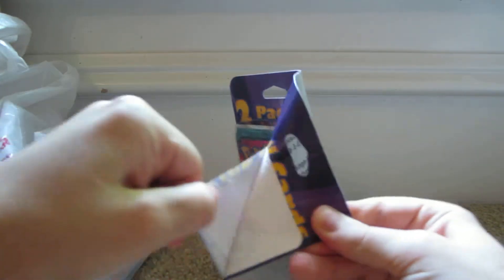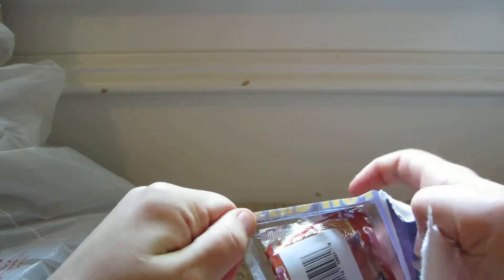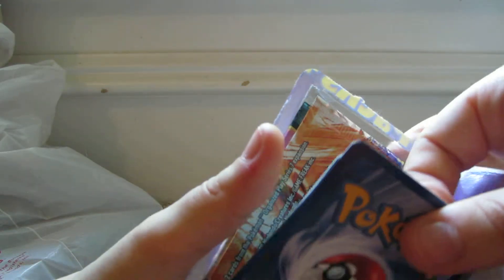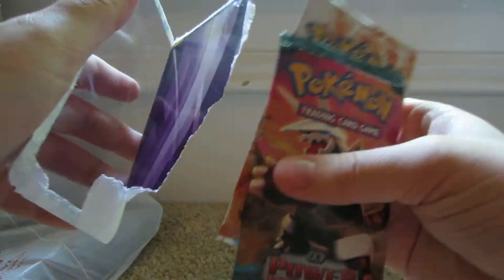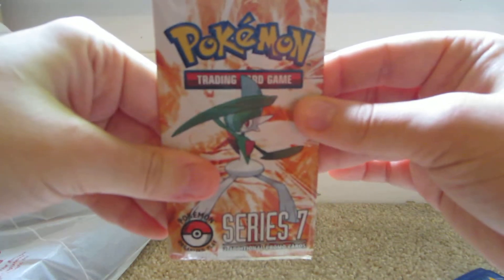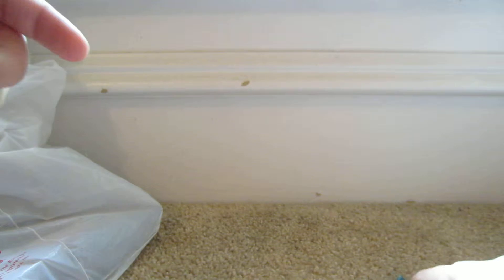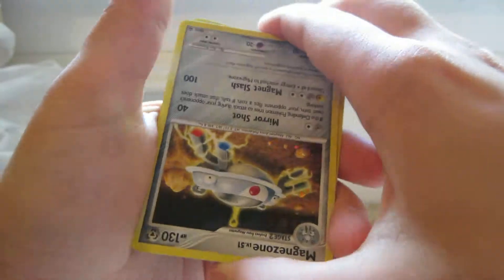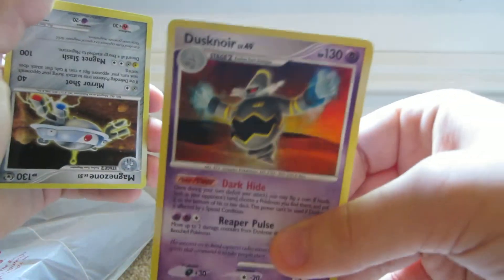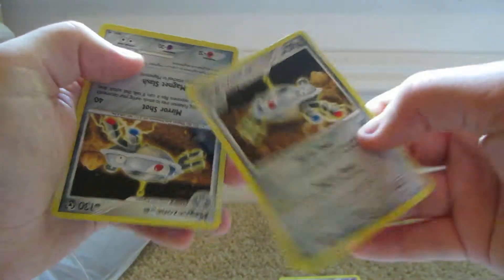Now let's watch the promo card be a bunch of Dusknoirs and Magnezones. We have the Pop 7 — I'm not sure if I want to open this Pop 7 because I'm not sure what you can get from it. And the four promo cards are, here we go: Magnezone, Dusknoir, Magnezone, and Magnezone.